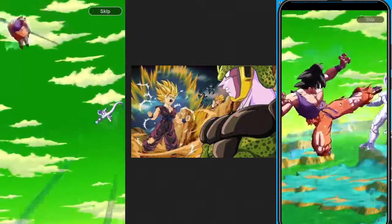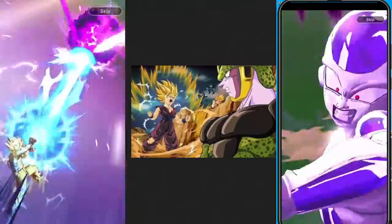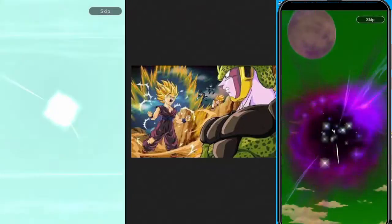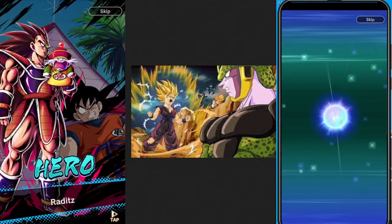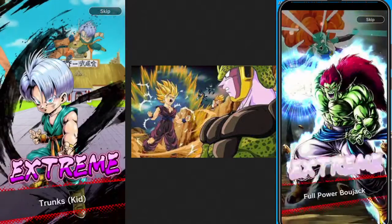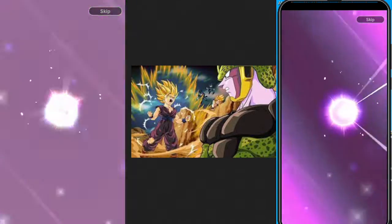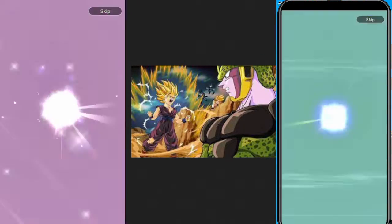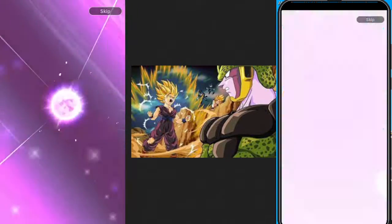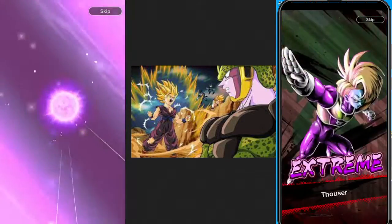Left hand side is my paid account, right hand side is my free to play. We got Super Saiyan on both. Looks like it's going to be a basic summon — a couple of extreme cards here and there. I have a feeling this is all extreme and hero cards. Extreme Dream Team! And no sparkings.